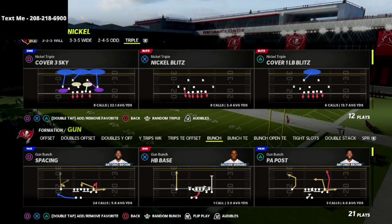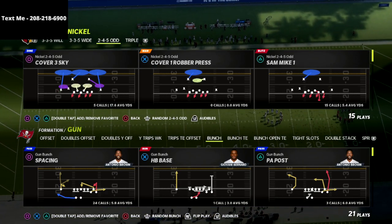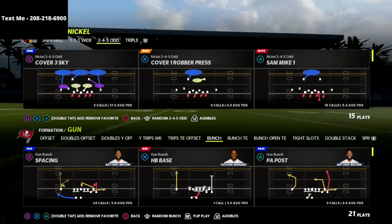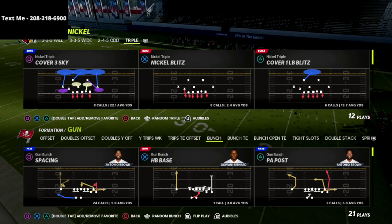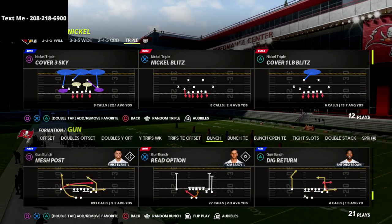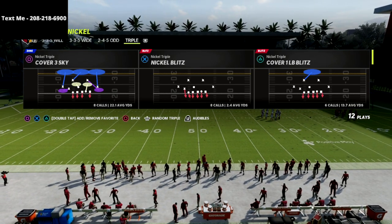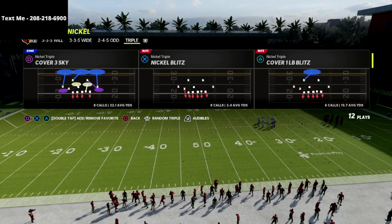I just released my Nickel Triple Defense. What's really cool is you can actually build off of the concepts out of our 2-4-5-odd, as well as our 3-3-5-wide defense, which are two of our other defensive guides released over the course of the Madden 22 season. You can combine all of that with this incredible Nickel Triple Defensive Package, which is by far my favorite defense. It's a very balanced defense that allows you to create a ton of different results from both a pressure and coverage perspective.